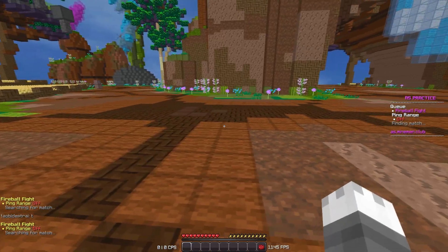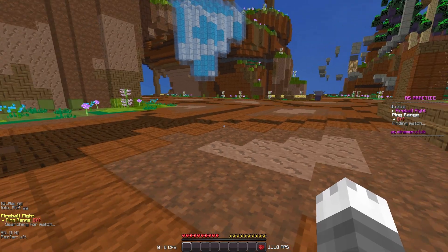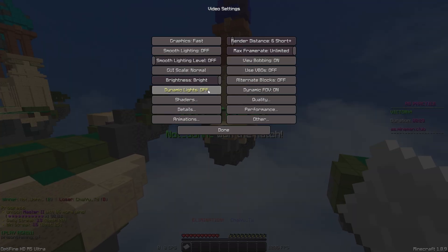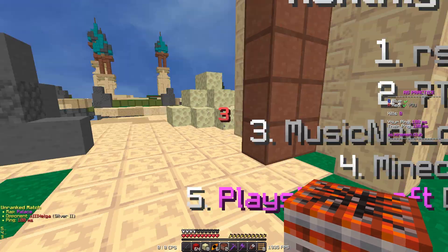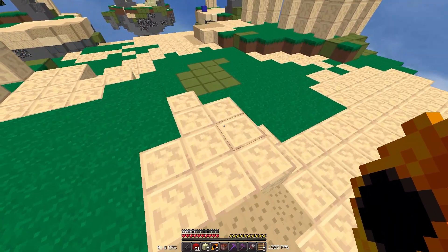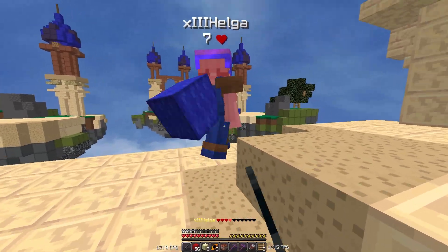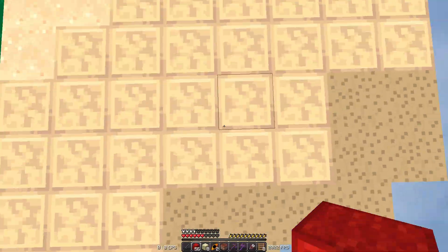We're getting 1,000 FPS in the lobby now — that's really cool. Let's disable motion blur — we might hit 2,000. Disabling the scoreboard and chat, which usually boosts frames — 2,000 FPS! We hit the 2,000 FPS mark and it's consistent!